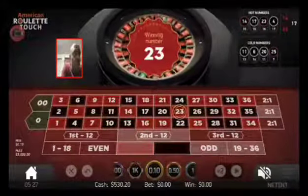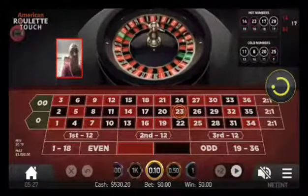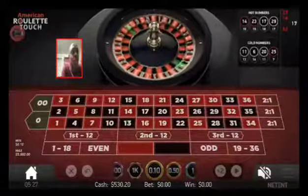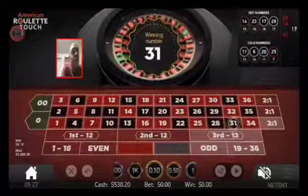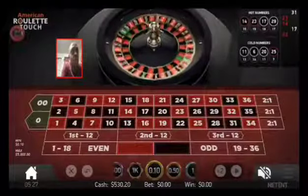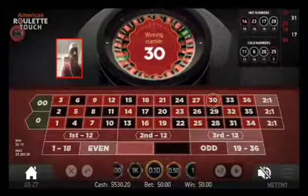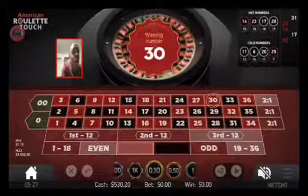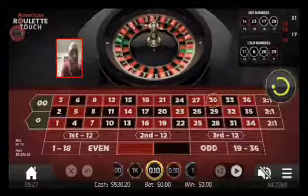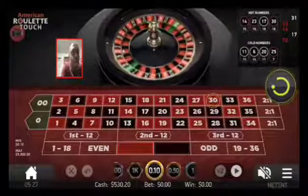In the corner we got 23, 14, 17 — all mishmash numbers. We're going to wait until a pattern pops up. Now we have 31, 23, and 14 — no pattern. We're going to play 10 cents to get an idea of what we're talking about. Now we have a pattern: we're only going to play 1 through 18, even, red, black, odd, or 19 to 36. Start off with 10 cents.